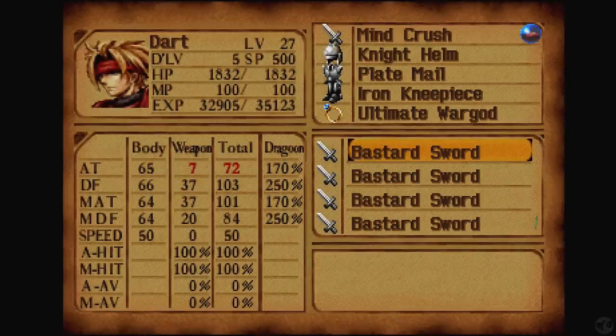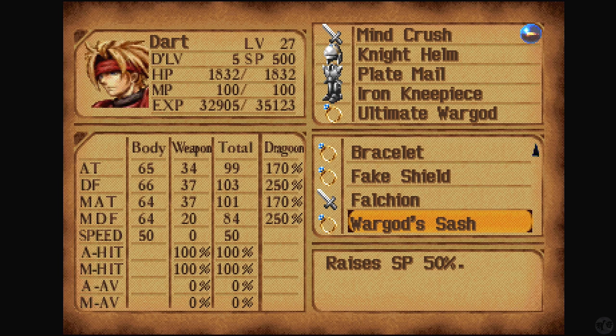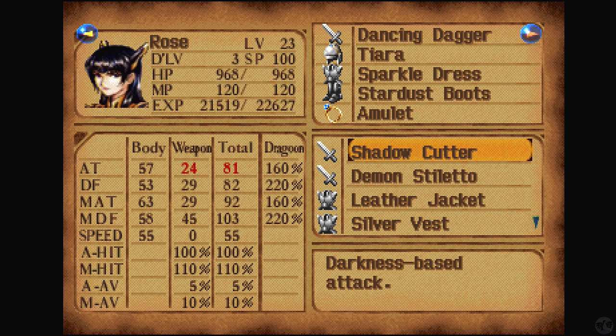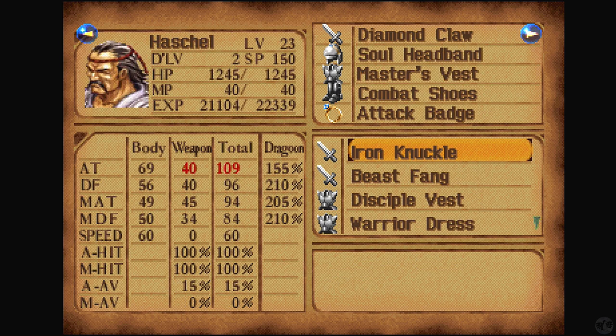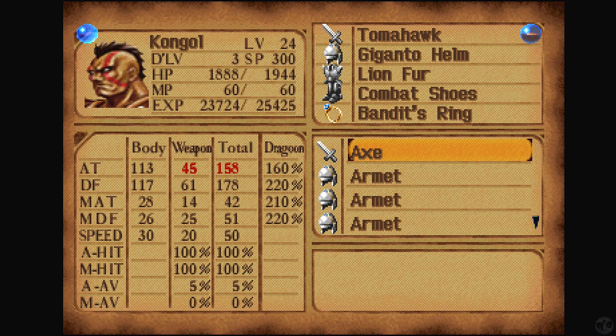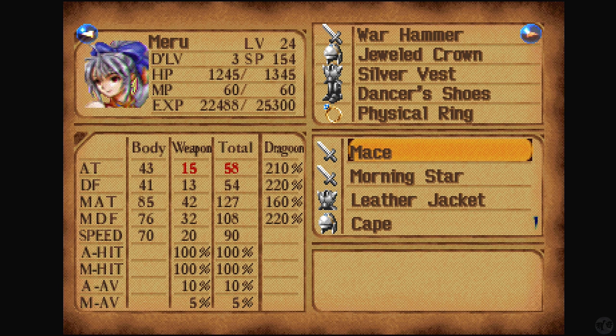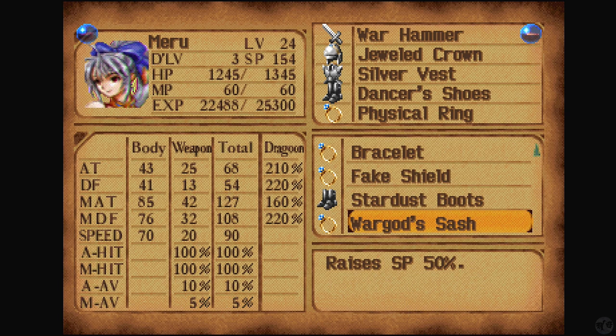When we talk about tips, particularly regarding this War God Sash — this actually makes it so that you can get your dragon levels faster. It doesn't increase your max SP, it increases how much SP you get. So you could use that to increase Maru's dragon levels faster, or Kongo's dragon levels faster. That's really good to know. I don't know if I want to use it right now, but if I go grinding it would be very helpful.